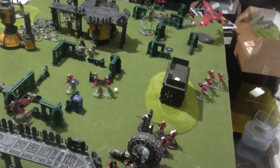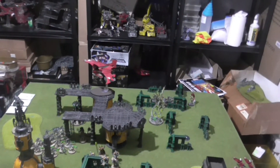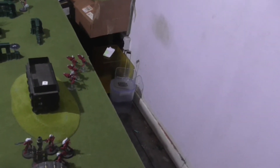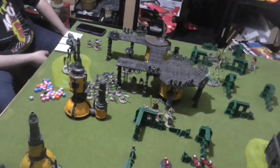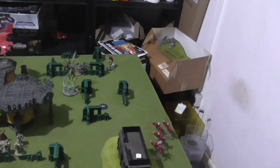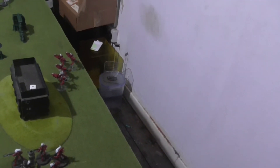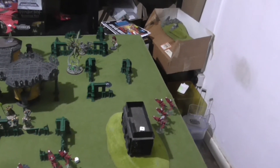In the Psychic phase, the Hemlock cast Jinx but failed. The Farseer cast Guide on the Windriders next to them. In shooting, the Hemlock shot at the Doomstalker and did two wounds. Jain Zar fired at the Immortals, doing three wounds. The Farseer and Windriders fired at the Void Dragon and did a total of three wounds — which is all you can do in a single phase.